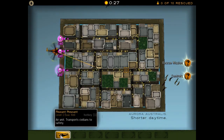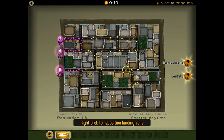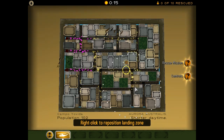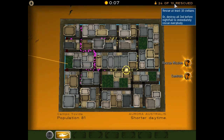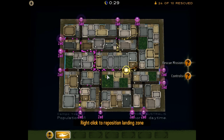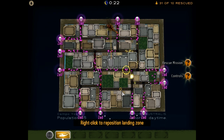All this stuff down here is hotkeyed — 1 through to whatever. If we get to the point where we want to reposition the landing zone, I can just press 1 and change it. We're just collecting citizens, but here comes the Zed — we need to watch out. Every map has a number of people you must rescue to neutralize the territory. We've already rescued 24 of the 10 required, so we'll definitely neutralize this territory. On the flip side, we can kill all the Zed, which will secure the territory, or if we don't get the 10, the Zed could completely take over the territory for themselves and get the points every turn.